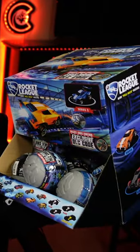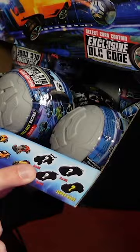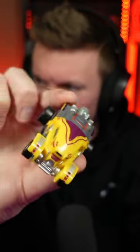Today, ladies and gentlemen, we have 20 real-life Rocket League crates with pullback racers inside them, and we are going to open them all up. There are 12 different cars inside these balls, and four of them have a special DLC code. I think that's a Grog.